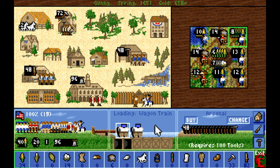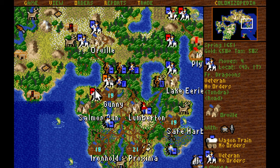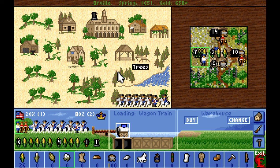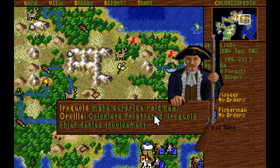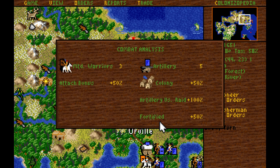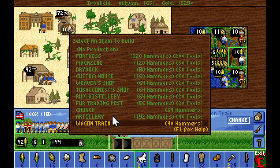Looking at our cotton supplies, we might actually be able to supply a third weaver. I don't believe we have the tobacco income to supply a third tobacconist, but a third weaver might be viable. The Iroquois require making a surprise raid — they are hitting the settlement. But we have a ton of bonuses against those mounted warriors, so we should not lose. We got him — good job. Going to work towards artillery next.